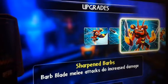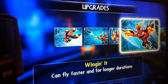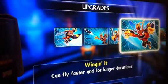Sharpened Barbs makes barb melee attacks do increased damage. Winging It allows you to fly faster and longer, allowing you to keep that ranged offensive up for longer.